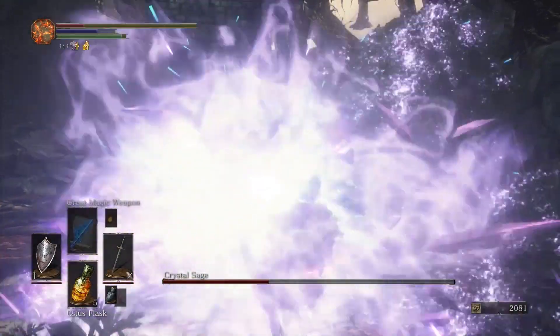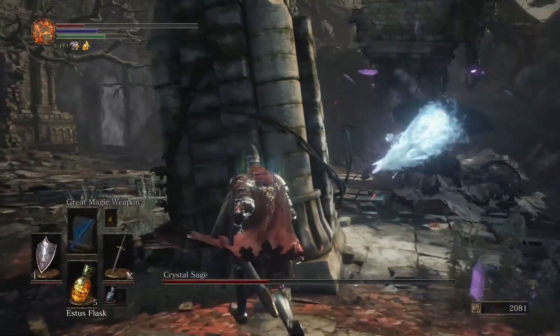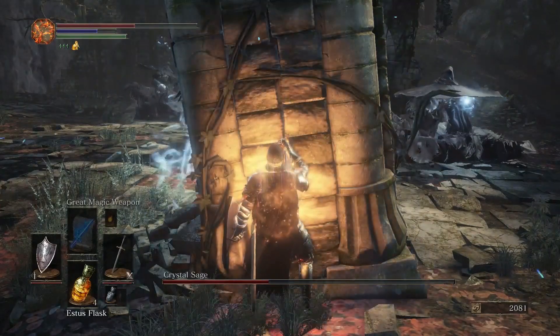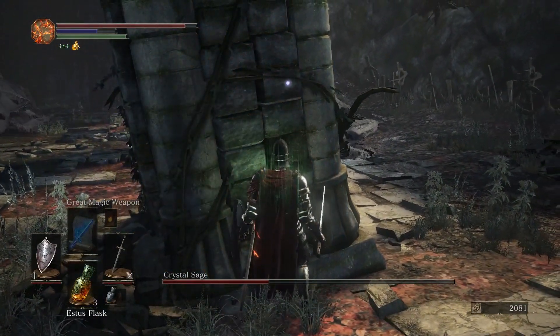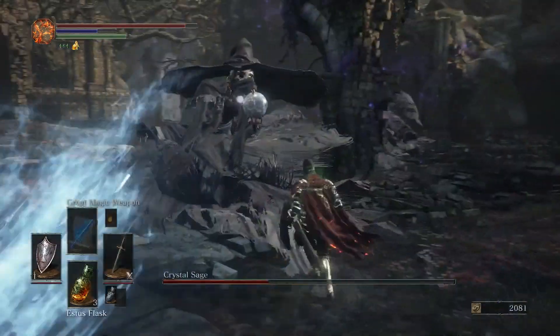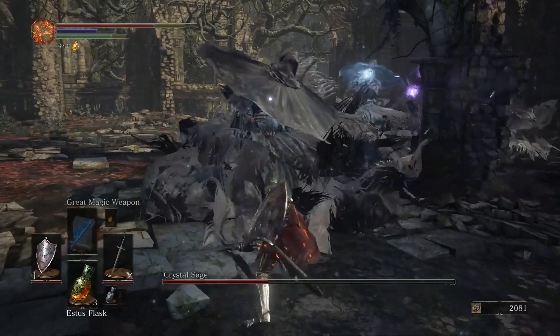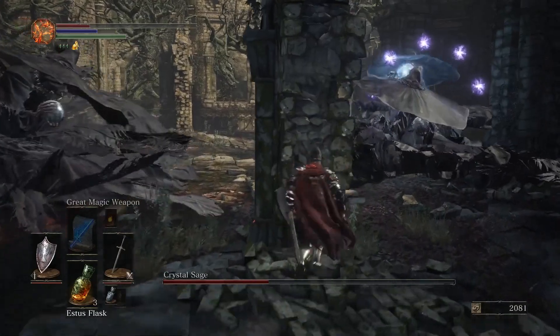This brings up another really important point that applies to this battle and really all of Dark Souls, which is to use the environment to your advantage. You are no match out in the open against a ton of Crystal Sages, but if you take cover behind certain areas, the Crystal Sage's magic can't get to you and you'll be safe.